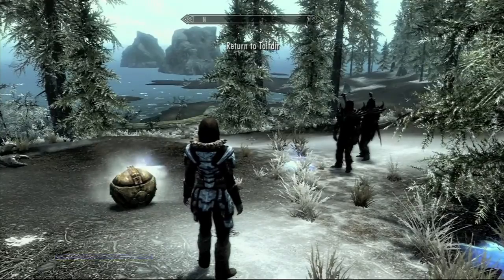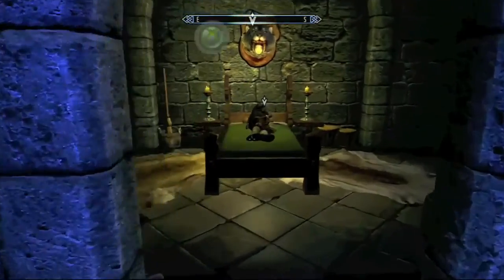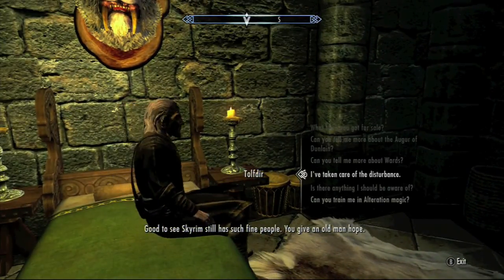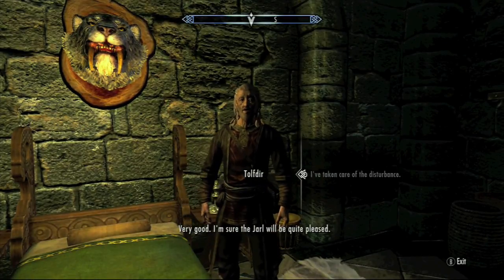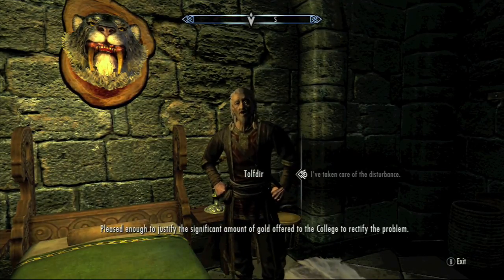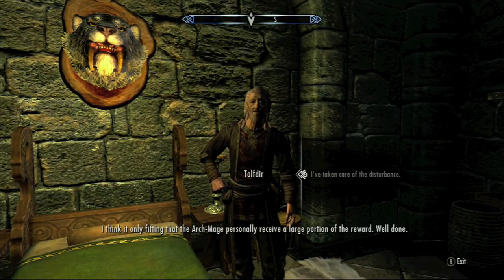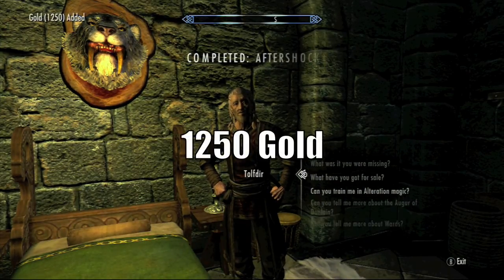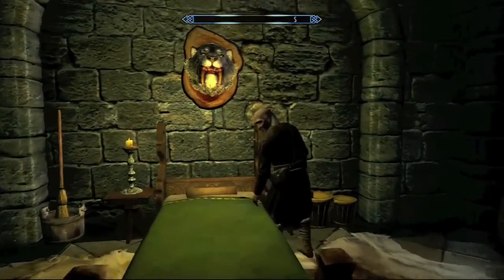Return to Tolfdir after you take care of that portal. All you have to do is shoot it with the Staff of Magnus. I had a whole bunch of things fight it for me. Returning to Tolfdir now — he's going to talk for a bit and then give us our gold. There you go: 1,250 gold for each of these missions.